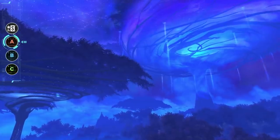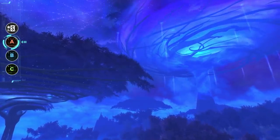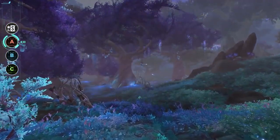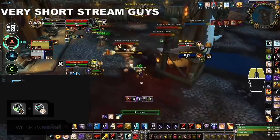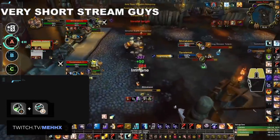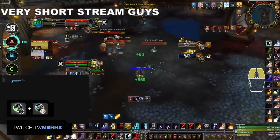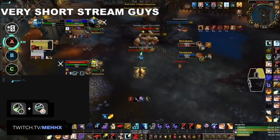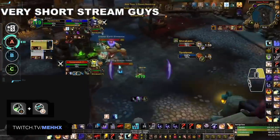Next, the A tier comps. A tier comps are still very strong, but they usually require more skill than the best comps and have more weaknesses as well. You can still do extremely well with these comps though. The first one here is Discipline Priest Sub Rogue. As many of you may have noticed, Sub Rogues were extremely broken in the first week of Shadowlands Season 1. Since then, they've gotten some nerfs, but they are still very good.